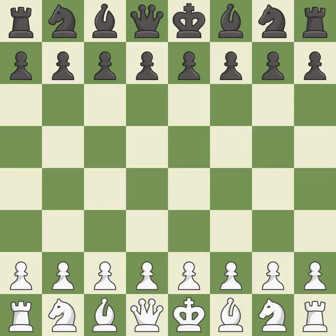King's Indian Defense, Orthodox, Glek Defense, 8.b3. One player was winning but then gave it away. That game was pretty competitive — both players had an amazing opening and navigated the middle game well.